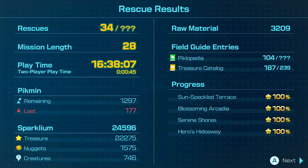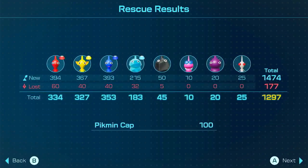Wow, how much treasure did we get? 22,275 — that's treasure points, not number of things collected. 1,575 nuggets. 746 creatures. 104 Piklopedia enemies discovered. Treasure catalog is 187 out of 239 — that's very specific. There's not actually that much left, but there's something left. Look at all these Pikmin: 1,297 out of a total of 1,474. We got the 100 Pikmin cap.